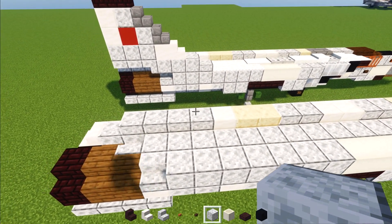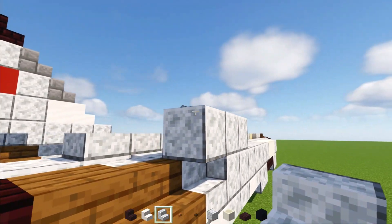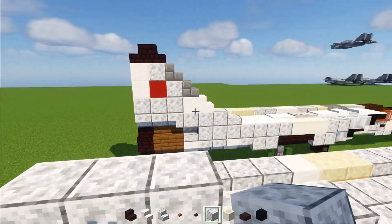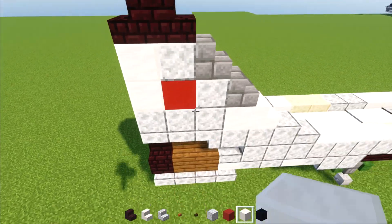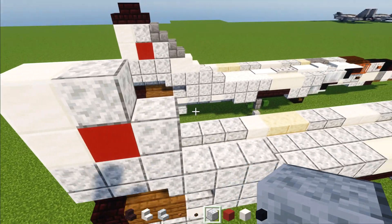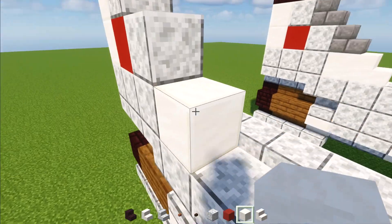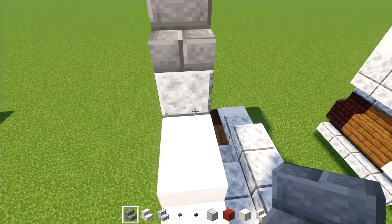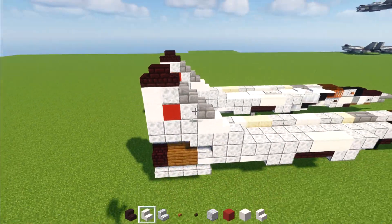Then we'll go up over here. Add in polished diorite here, three blocks long. Going to add in upside down polished diorite stairs here. And then two more facing outwards. On top, we'll make three blocks long polished diorite. Then polished diorite in the front. With red concrete right behind it. Then two blocks tall of quartz. Polished diorite here. And then smooth quartz block here. And then smooth quartz stairs in the front of that. Then we'll add in two stone brick stairs staggering like this. And then nether brick stairs on top — they're going to be back to back.